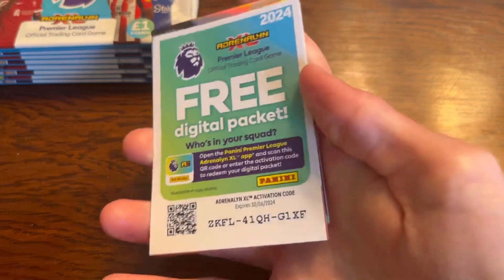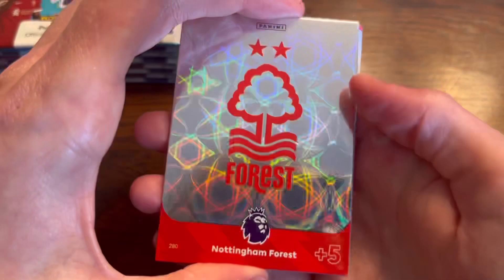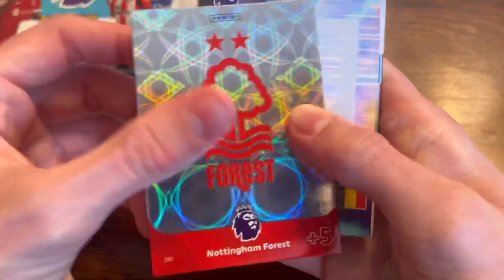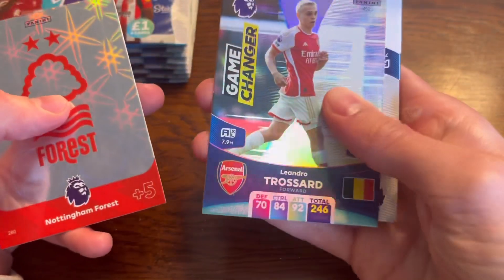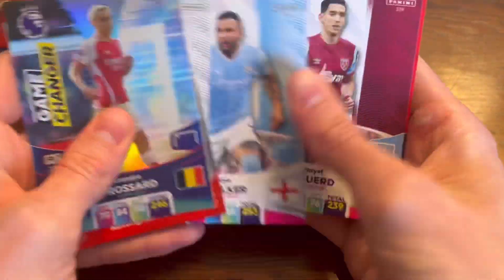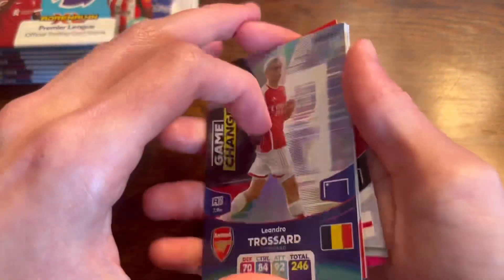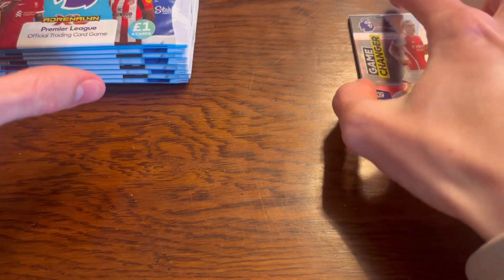New collection — here we go. We're starting off straight with an insert; it's the Nottingham Forest badge. Badges look a lot better than last year. We also have Trossard Game Changer, Romero, Carl Walker, Aguerd and Luke Shaw from Man United to start our opening. Lovely stuff.